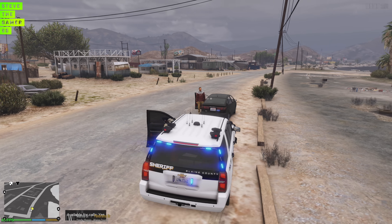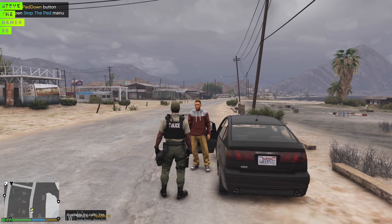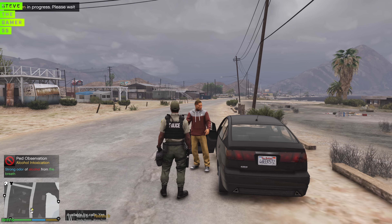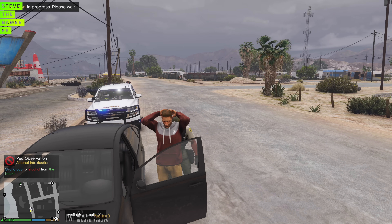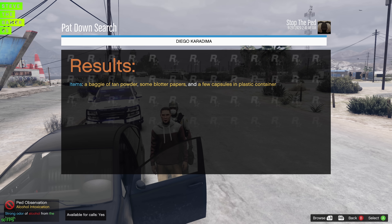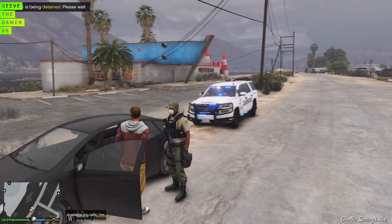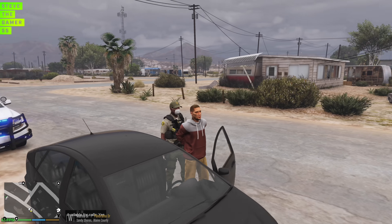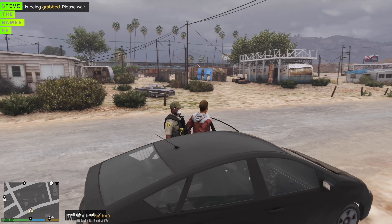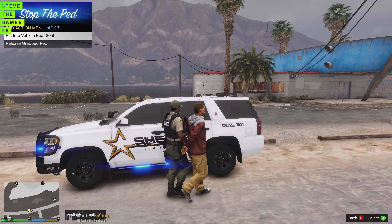I guess this dude likes to run around naked sometimes. It is what it is. He was probably here on the job — but right now he's going to jail for the warrant. Put your hands up. Turn around. I'm just going to pat you down, making sure you don't have any weapons. Today I'm placing you under arrest because you do have a warrant. 10-powder — what kind of powder is this? Now a few capsules. Turn around please, I'm placing you under arrest.